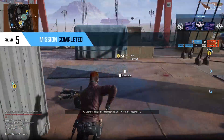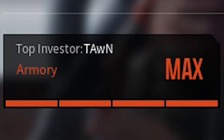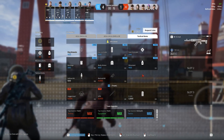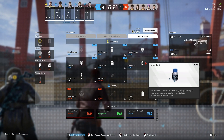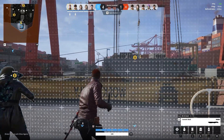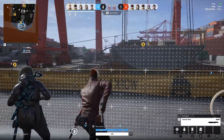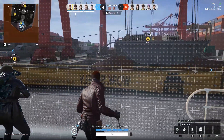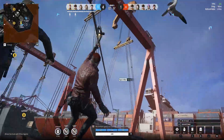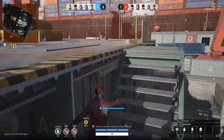Before we get to that topic, I will explain the team upgrade system in general and every single level in these three categories: Armory, Equipment, and Tactics. These three categories have four levels each, and every level has an effect that buffs your gameplay. It also costs an amount of money to complete: level one is 1,000 coins, level two is 2,000 coins, level three is 3,000 coins, and level four is 4,000 coins.